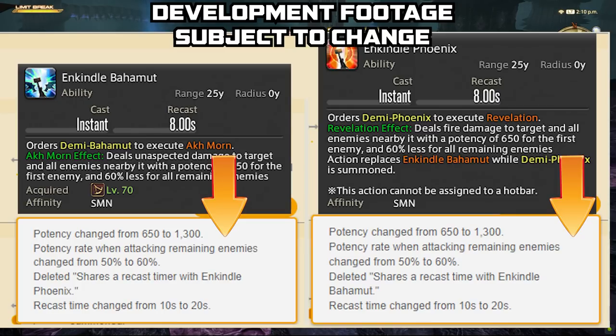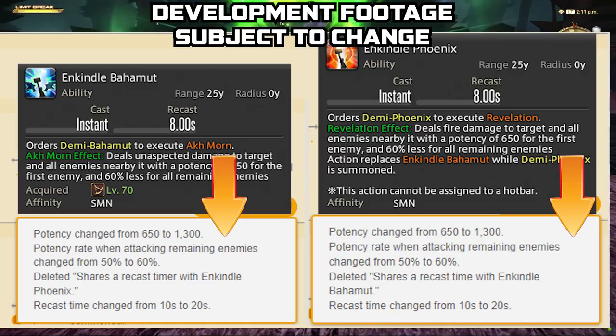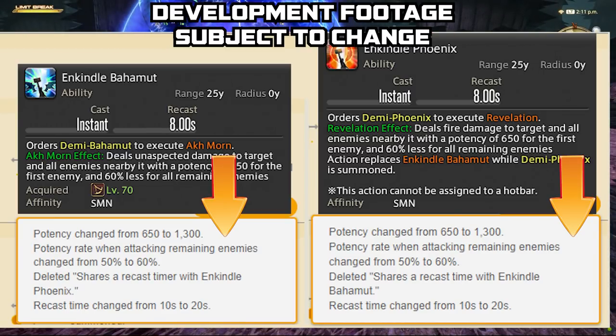You only get 15 seconds of Bahamut and Phoenix — Dreadwyrm Trance — down from 20 seconds across the board. But when you get into the pure summoner rotation, things like Enkindle Phoenix firing off Revelation, and Enkindle Bahamut — the potencies have been doubled. Where you would normally get two Enkindle Bahamuts or two Enkindle Phoenixes during a rotation, that's now condensed to one. You'll only get one Enkindle out of the gate.